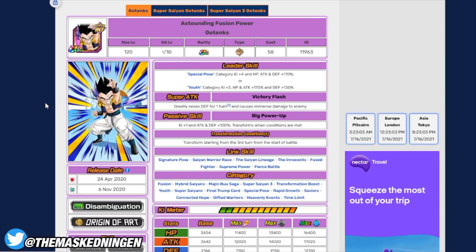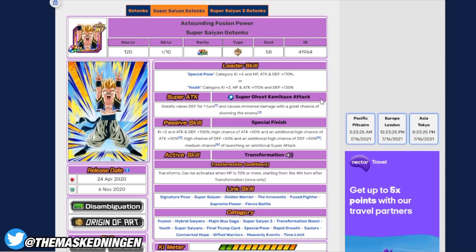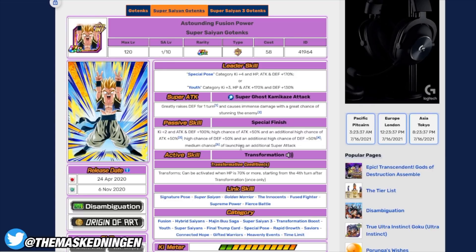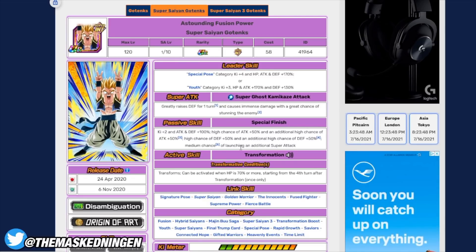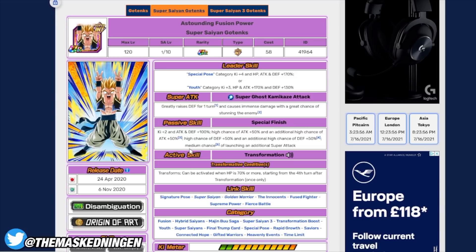Next in the realm of Gotenks we have INT transforming Gotenks. Turn one is the only turn where he's not super impressive, but he still gets an extra key. Attack and defense 100% is okay, and he greatly raises defense on super — a 50% raise — so post-super he tanks normal attacks incredibly well. On the next turn he transforms into Super Saiyan Gotenks. We can't stun in the stages of this EZA, but he can do multiple additional super attacks — with dupes or skill orbs he could potentially super three times in one turn, each raising defense by 50%. If you get a triple super attack turn he's pretty much untouchable.